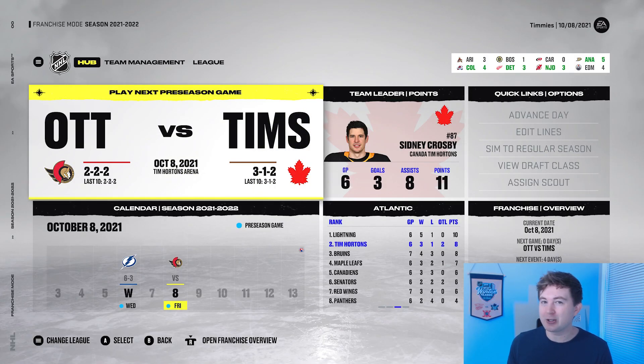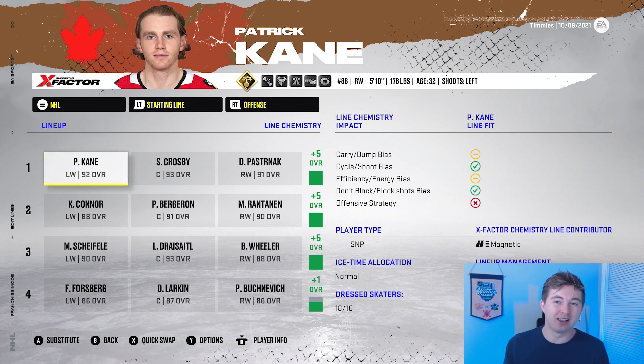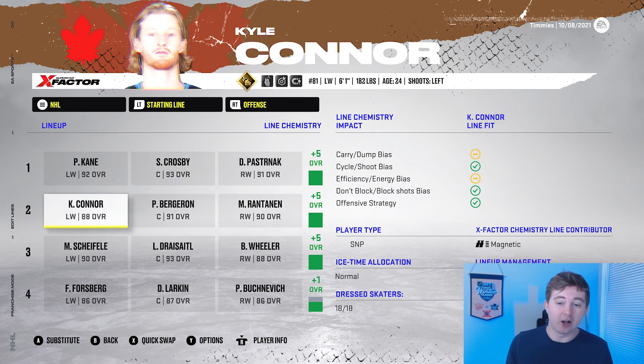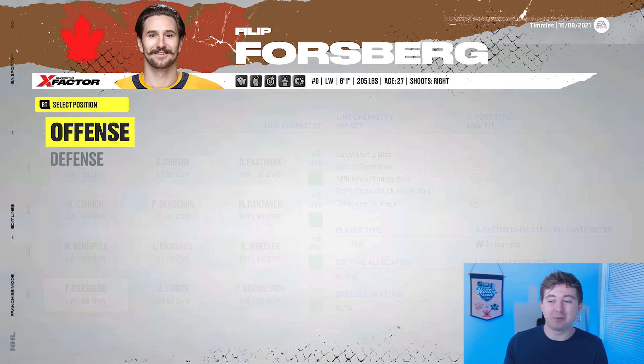Alright guys, we just finished adding the lines. A little bit strange — definitely one of the more unique teams I've ever made. I've also simmed some preseason games: we're currently 3-1-2, and Crosby has 11 points in 6 games, averaging almost 2 points a night. Our entire top 9 forwards are getting plus-5 chemistry. Kane, Crosby, Pastrnak on the first line — I feel like Crosby is the face of Tim Hortons in Canada. Second line is Rantanen, Bergeron, Connor. Scheifele, Draisaitl, Wheeler is the third line — again, plus-5 for every single line. Even the fourth line of Buchnevich, Larkin, Forsberg gets a plus-1. That's honestly such a nasty fourth line.